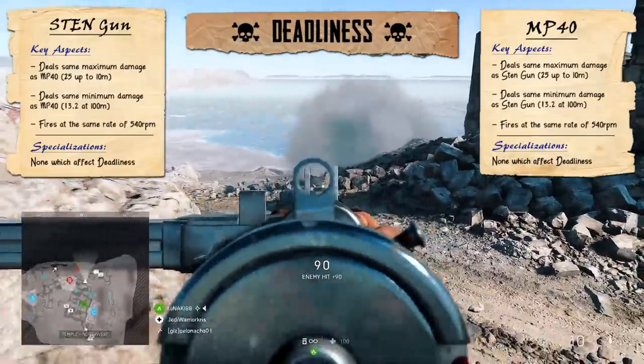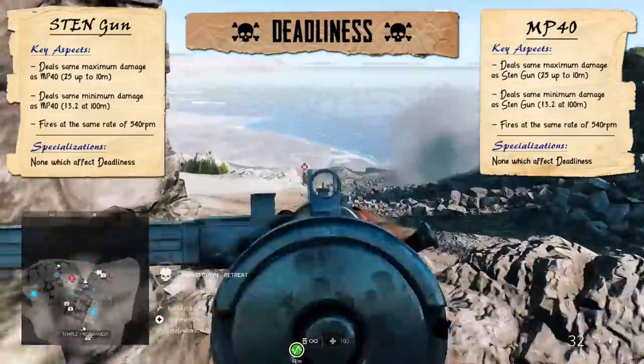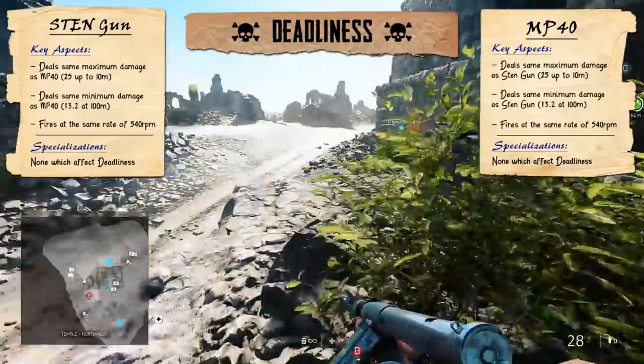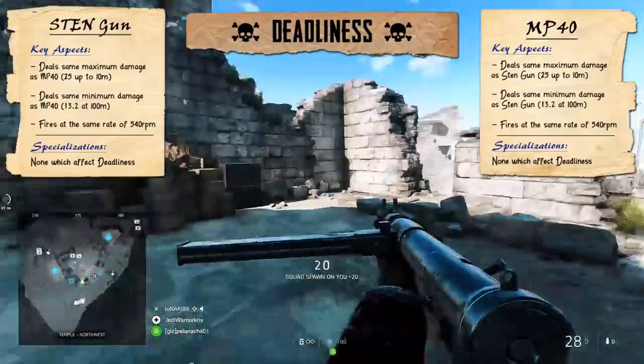Damage is still going to keep dropping beyond this point, though it's not going to require any more bullets to kill beyond 75m. Those shots are eventually going to reach the minimum damage of 13.2 at 100m, which is way out of an SMG's comfort zone, and I highly suggest you don't go shooting at snipers at those sort of ranges. Probably not the best thing to do.